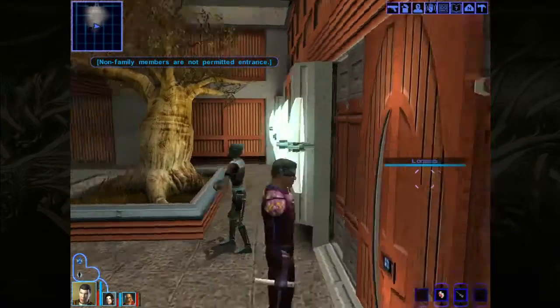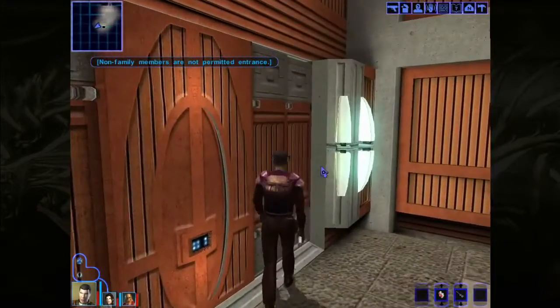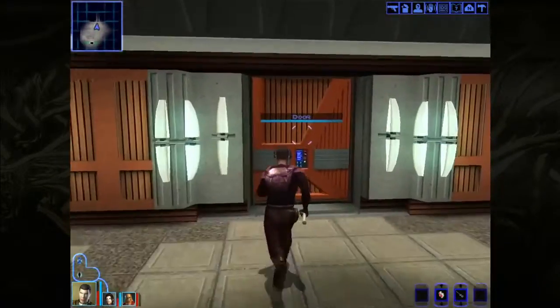If we go through this door... right, can't go through that door. Can I go through another door, or do I need to go around the back? I think maybe I need to use that key to go around the back. Let's give that a try.